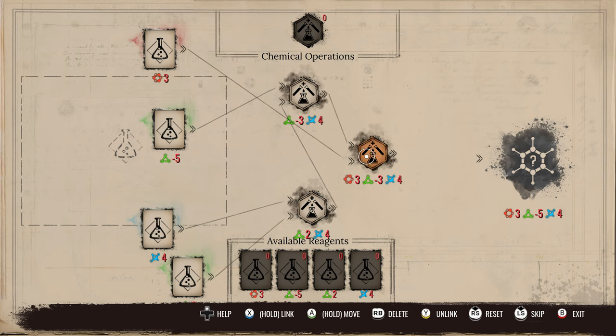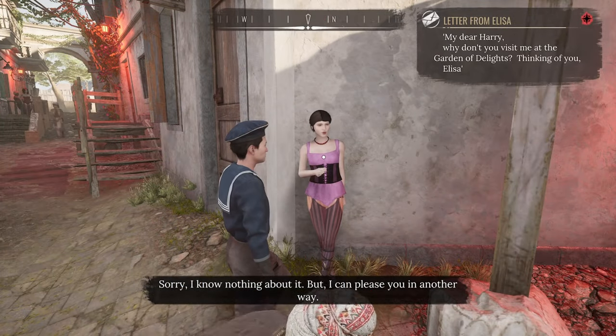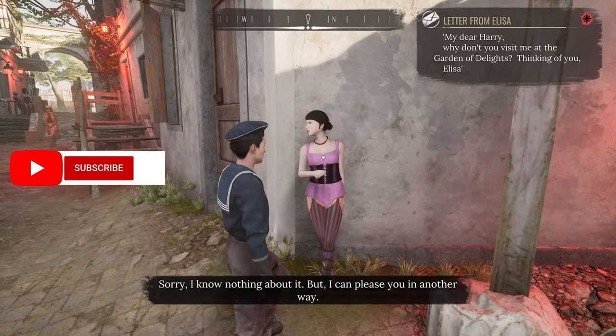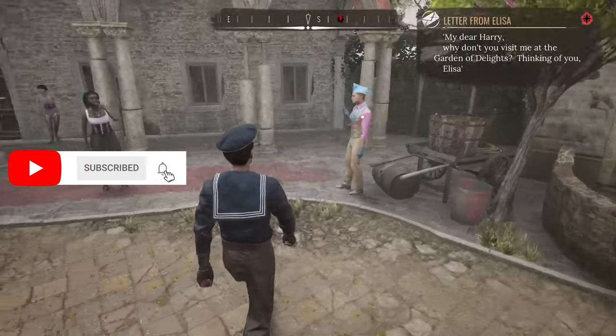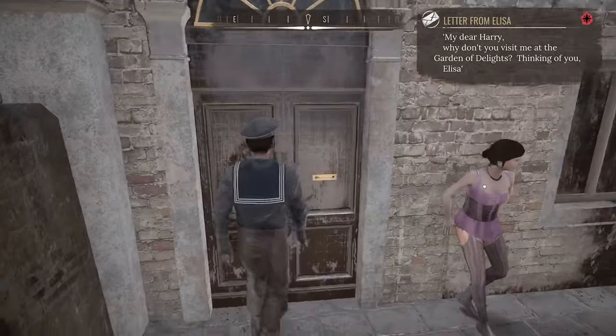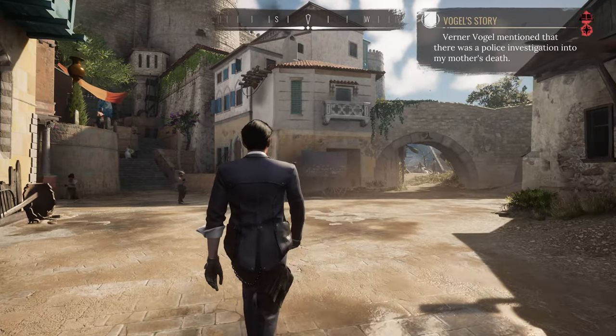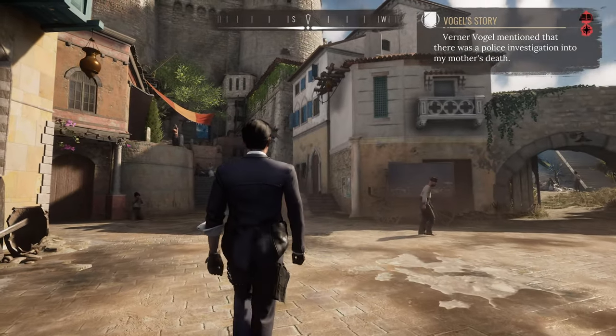While most evidence is collected on the scene, some will require fooling people with disguises, eavesdropping on unsuspecting gossipers, and combat. Going through the motions is quite fun, especially if you're the type to examine anything and everything. Each case, from the smaller to the larger ones, are bespoke and do not always require the use of all of Holmes' skills or in the same order. This is one aspect of the open world I really liked — I could just leave whatever I was doing and come back when I had my head in order.